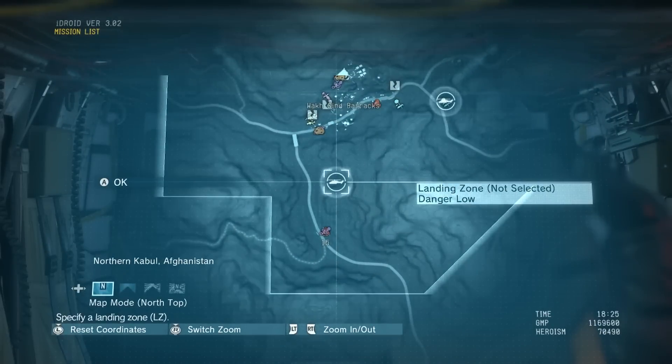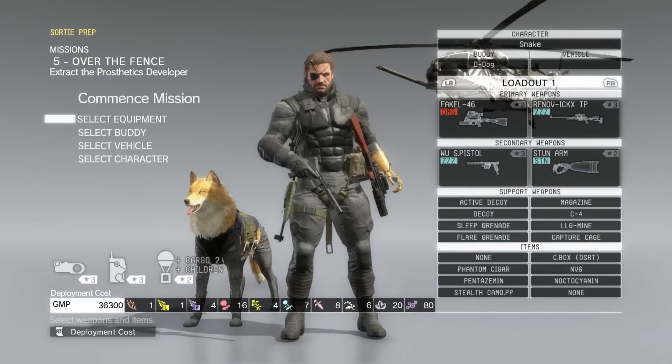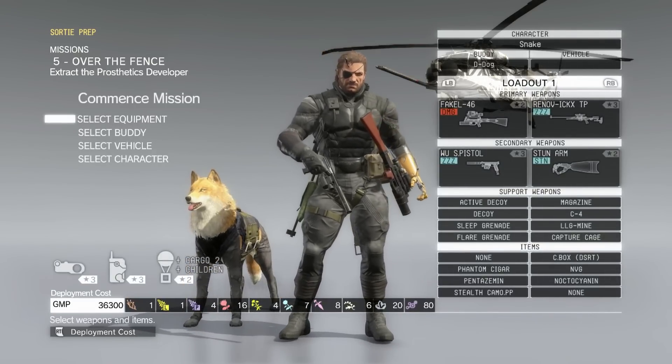Greetings everybody, John here with Wikigame Guides, and this is the fifth mission of my perfect stealth zero kills S-ranking walkthrough for Metal Gear Solid 5.